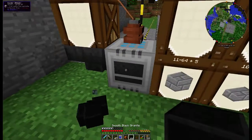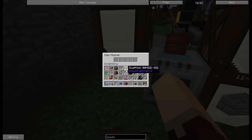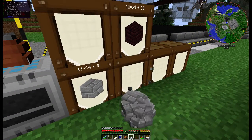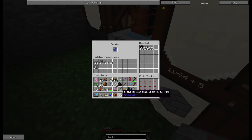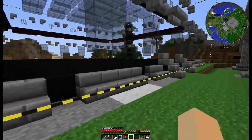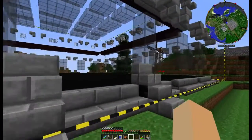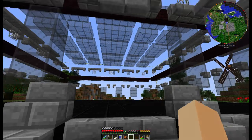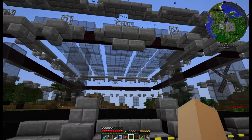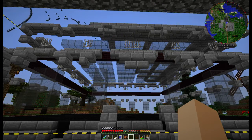The hopper's empty, so we'll drop all these out of here and start plopping them in. Then next we'll do the bricks, and then the nether brick. The nether brick is the main body of the building so I'm kind of saving that for last. Once it gets done I can actually put all my power stuff back up.